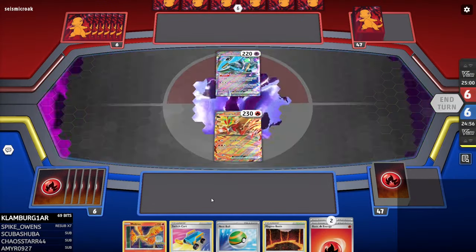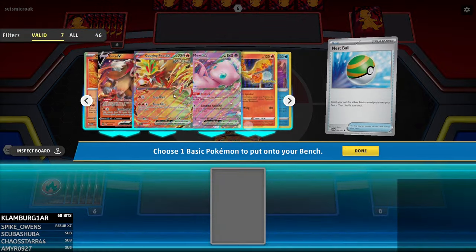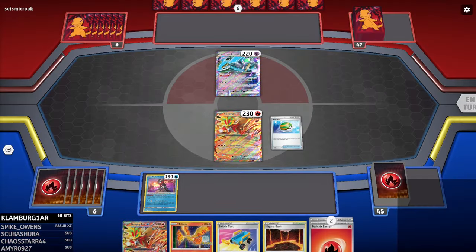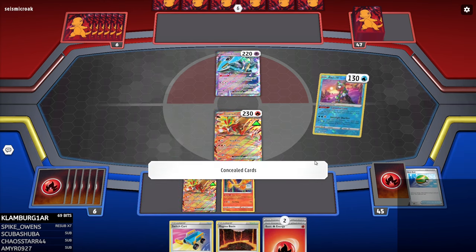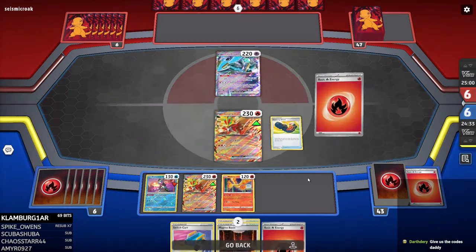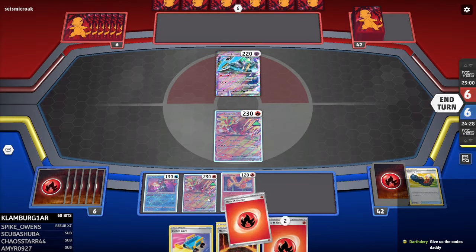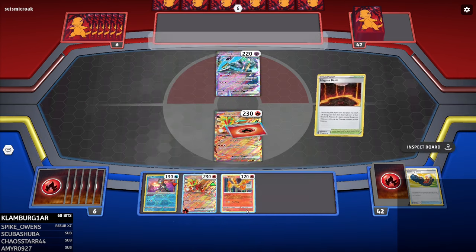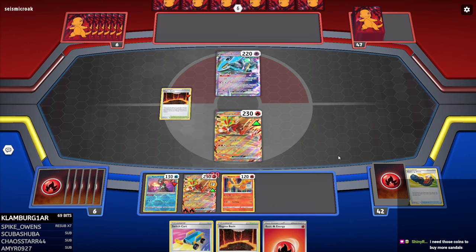Okay, so they're playing Iron Crown — this is a good matchup if I'm going first. Just please don't prize the Rota. Wait, we're playing a different list. Why do I keep switching lists? Okay, so we go get the Radiant Greninja — this is not the Heatran build, this is the other one. So we're fine now. We go Energy in the Discard Pile. We have Trekking Shoes. I think I do want that Energy in my hand. And then we go Attach, Magma Basin, and then Blaze Blitz next turn. They're probably going to just give me a Maraider, but that's okay.